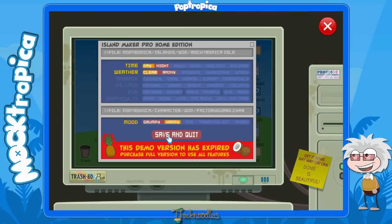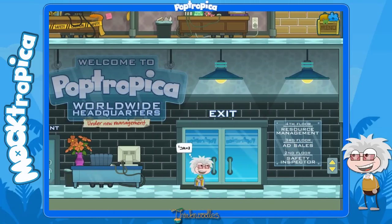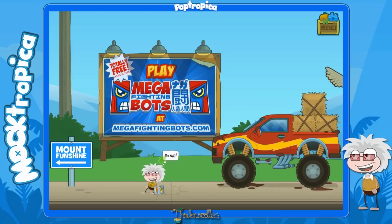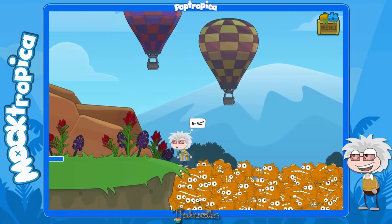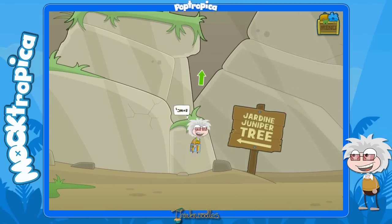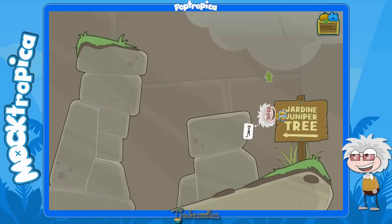It definitely has to be clear - you might as well turn it to daytime as well since we don't need nighttime anymore for the shady character. Run over to your left. You have seen the ads for megafightingbots.com - it does actually exist, and we're going to use that in a few minutes to get up on top of Poptropica HQ. Let's keep going. We got the Hardeen Juniper Tree - let's go up, up, up to the same place we were before. Got to be careful with the jumps on this. The mountain is complete now, so we're going to keep going up.